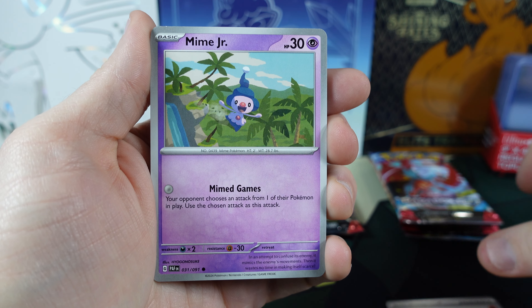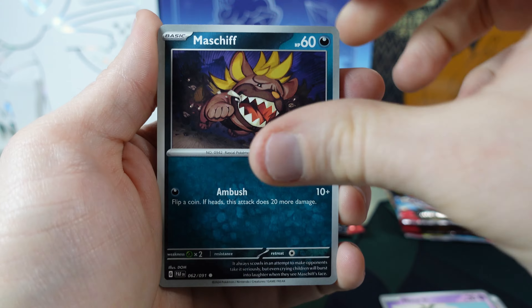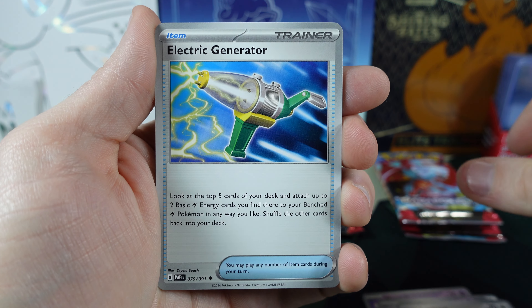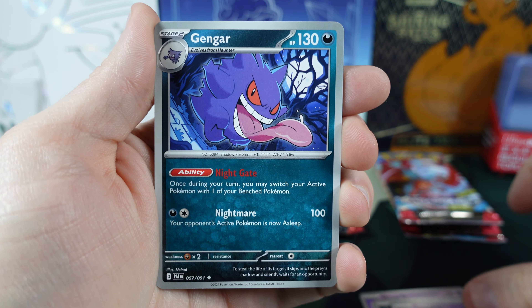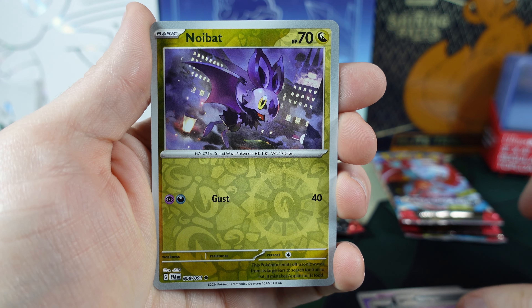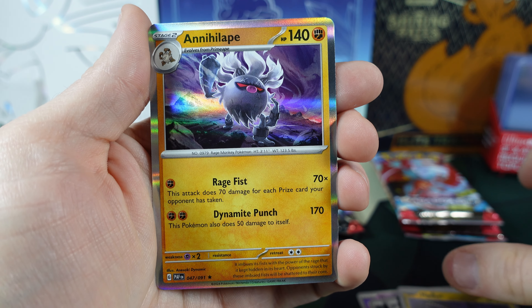We got the Energy. Mime Jr., Maschiff, Gimmighoul, Lechonk, Electric Generator, Swoobat, Gengar. We got the Gimmighoul Reverse Holo, the Noibat Reverse Holo, and the Annihilape.